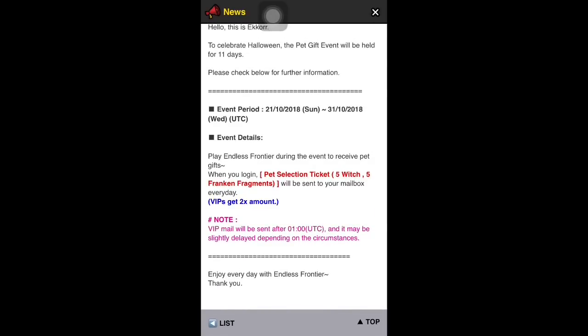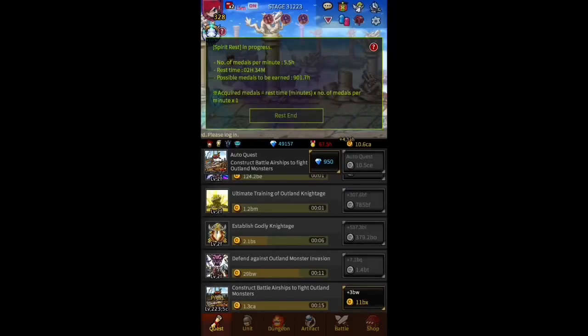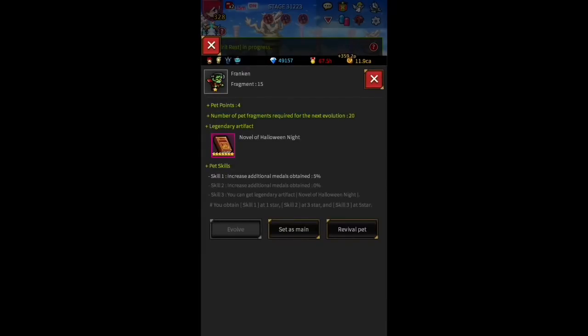Each one does give an artifact — I think it's a seven-star artifact, but I'm not completely sure. The difference here is whether or not you are a VIP, because if you are a VIP that means you've spent at the very least one dollar. I'm going to go ahead and go for Frankenstein instead of the witch, because the artifact is a novel and I would rather read than get a broom.